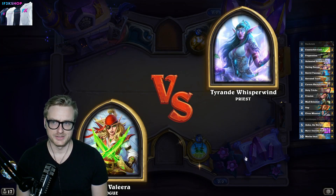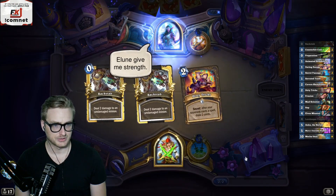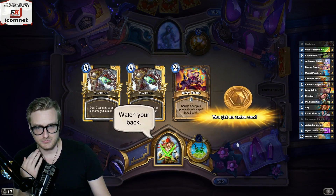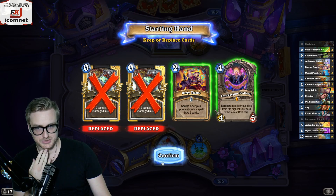The way this deck works, the sooner we can get Polkelt down the better, even if we don't have Secret Passage in hand. Always just keep this — I'll keep this as well. Pitch the backstabs.